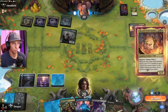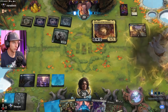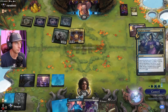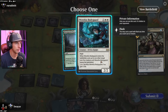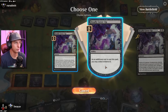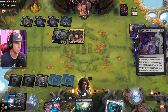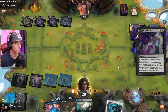Looking at their legendary elf — vigilance, trample, ward three, and whenever it attacks or blocks a creature it gets extra power equal to the number of elves you control. That's pretty cool, not the card I thought it was going to be. We don't need more lands but I'll take the bodyguard. Let's do a little cleanup here — unfortunately we lose the Insight, but taking out Voja might actually remove a huge part of their game plan.